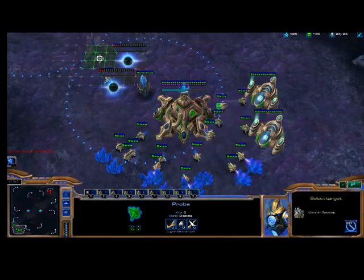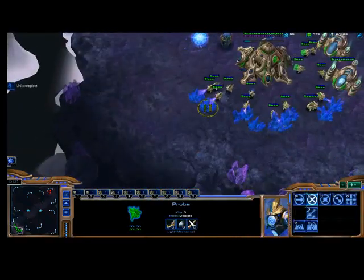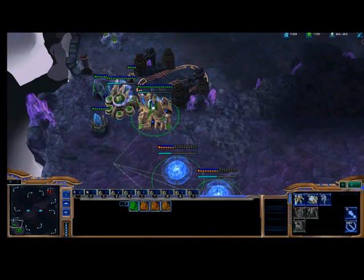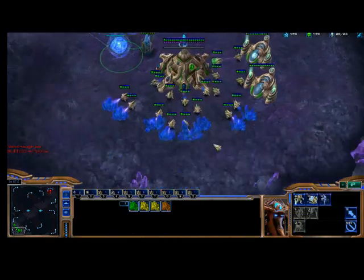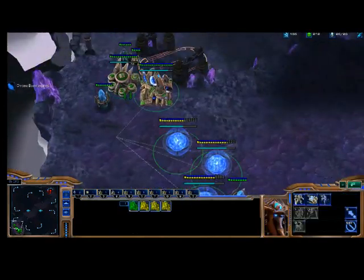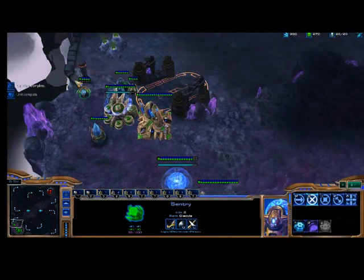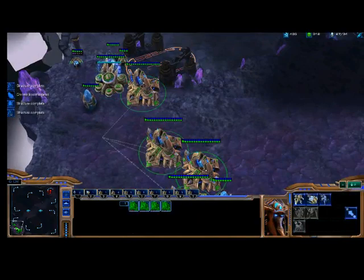I'm going to do a standard 4-gate play, so I'm adding 3 more gateways — I've got 4 gateways total. I'm going to make a Sentry. Sentries are good for many things. They can make a Force Field right here, and if you place it perfectly, nothing can get up your ramp for as long as the Force Field is there. I'm supply blocked, so the game is telling me that, and I go ahead and make another Pylon. My Sentry is out, and I'm adding it to control groups so I can use it more efficiently.